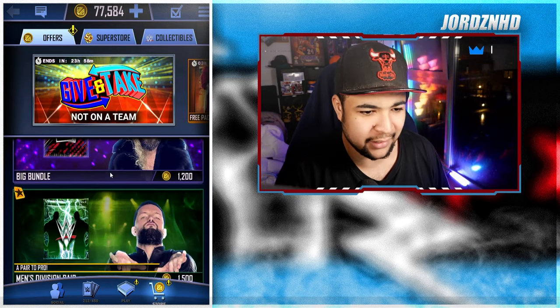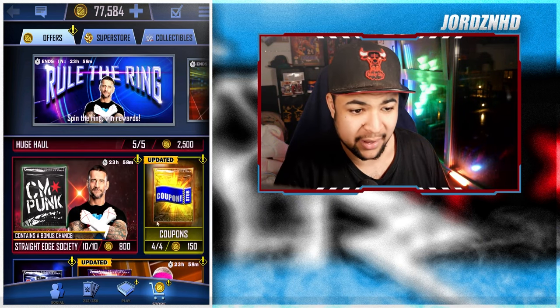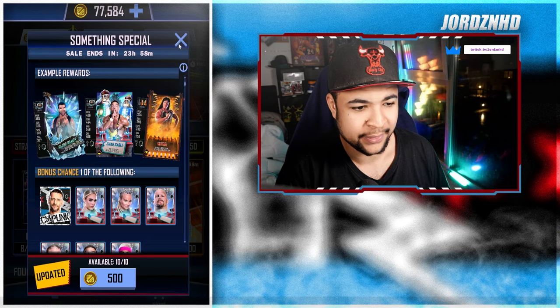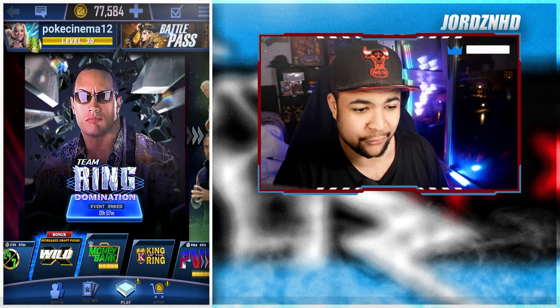Let's have a quick look at the store to see if they've released anything. They've released huge haul packs, Straight Edge Society packs for Punk again, coupons, equipment, and something special packs — which I'm assuming is for the Christmas cards. Obviously Punk is in there too, so all in all not too shabby.